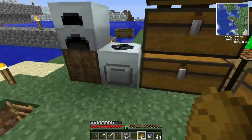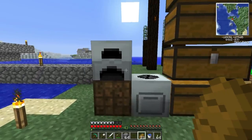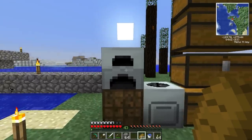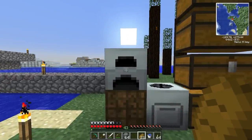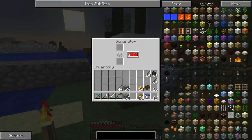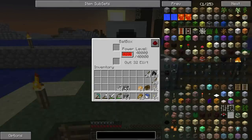Since last episode I've set up a macerator, a generator, and a battery box. The generator is the lowest tier energy producer — you put coal or something burnable in the bottom, and it converts that energy into power. If you don't connect it to a battery box, it'll keep producing power until the fuel runs out and you waste all that energy.